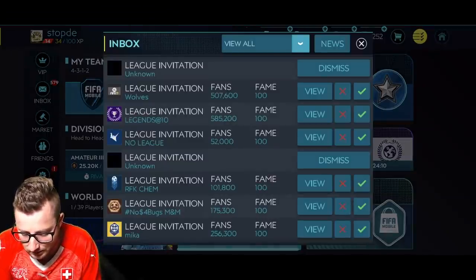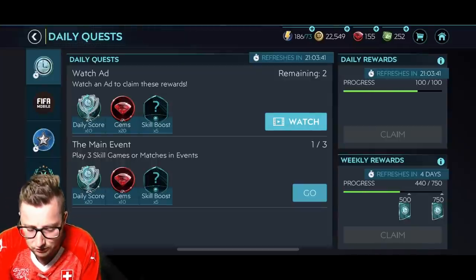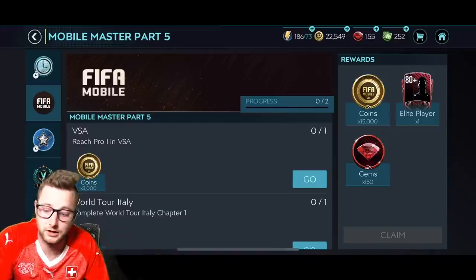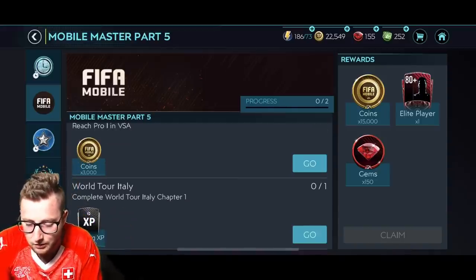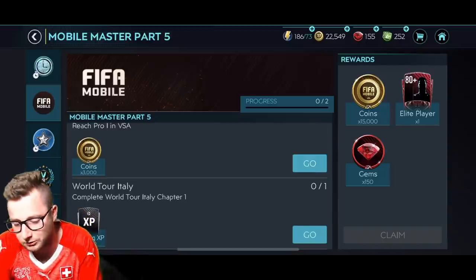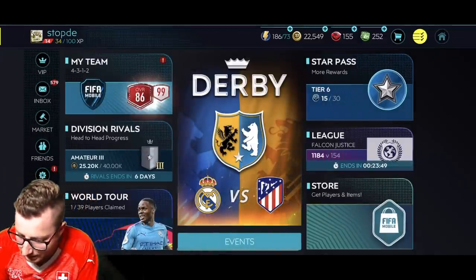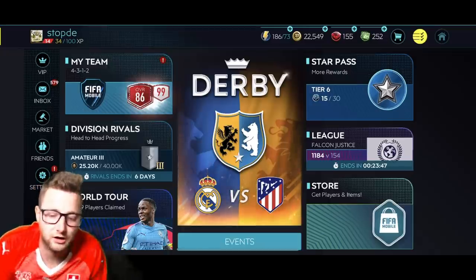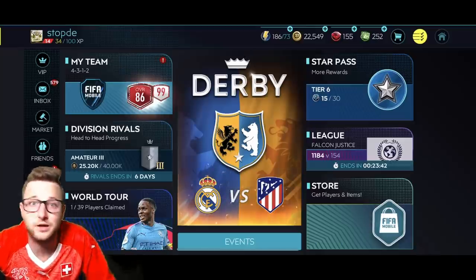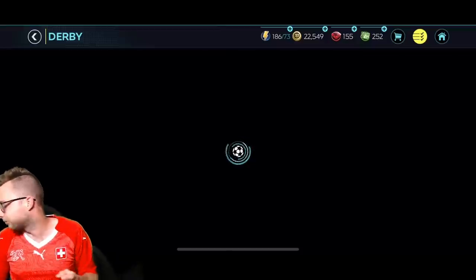Another thing to look at is the quests — if you go to FIFA Mobile Master Part 5, you can get a free elite. You need to reach Pearl 1 in VS Attack and complete any World Tour from the Italy chapter, and that gets you a free elite. There are different ways to get free elites throughout the season — not tons of them, but if you can grind to those auctionable ones early and sell them, that can really help.